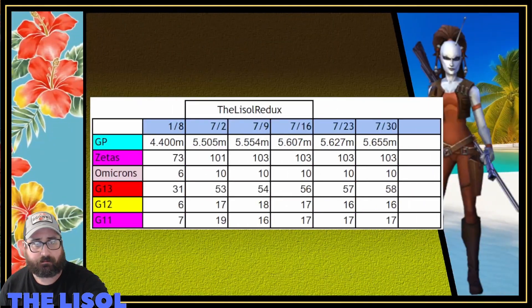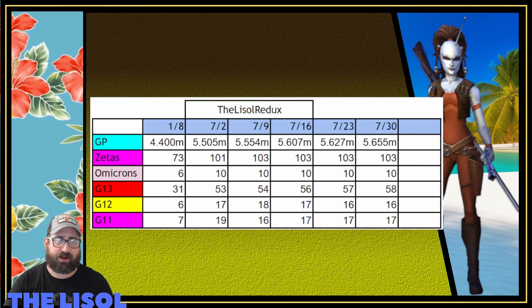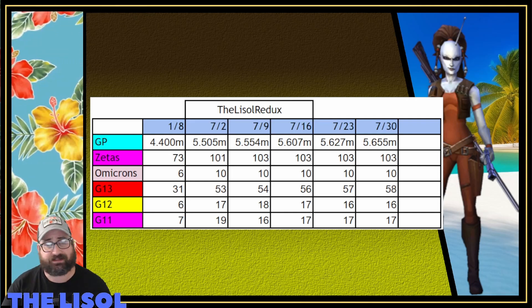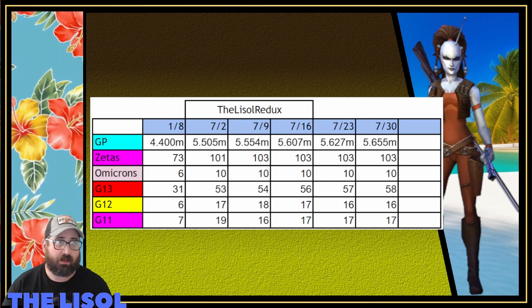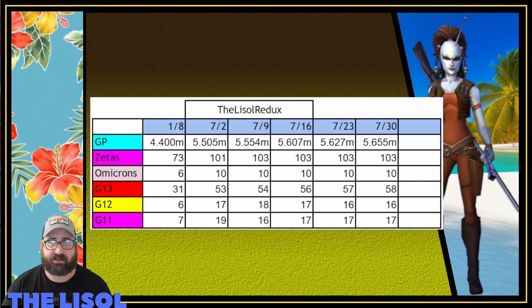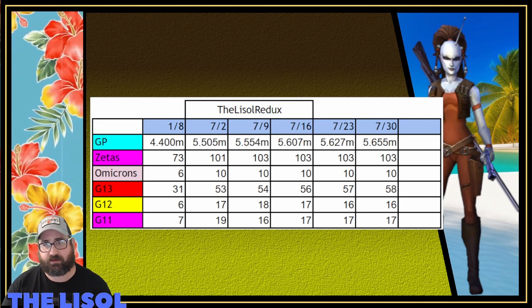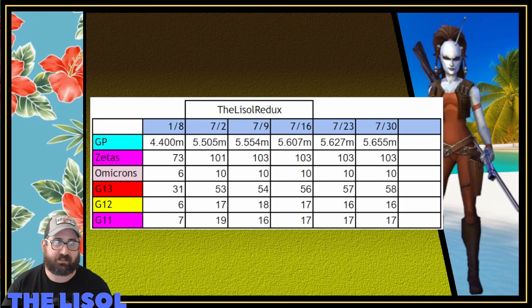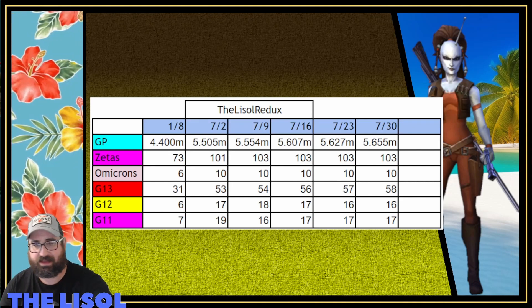Tracking my progress: I went from 5.627 million to 5.655 million GP. Zetas stayed at 103, Omicrons stayed at 10. G13s went from 57 to 58, G12s stayed at 16, and G11s stayed at 17.